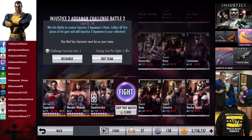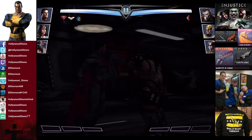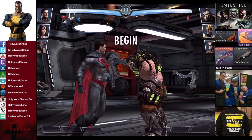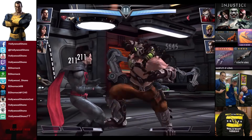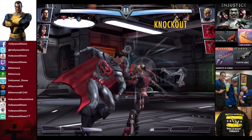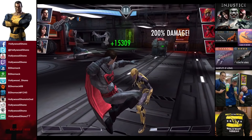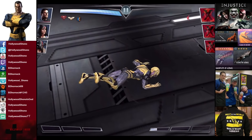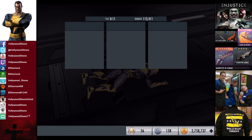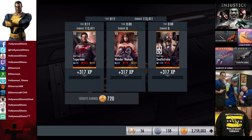In the seventh matchup we have Regime Bane, Regime Sinestro, and Insurgency Harley Quinn. Skill to match is 5,000 credits. Some very good news: before this video was recorded, patch 2.11 was released, which fixes the block breaking issues. We did internal testing on Twitch and I can confirm all block breakers are working as intended. You can see me failing with the custom pistols — I don't have it evolved so it doesn't do block breaking. 317 XP, 720 credits.